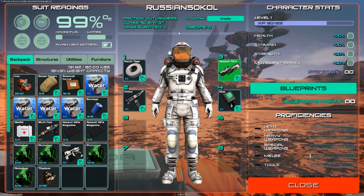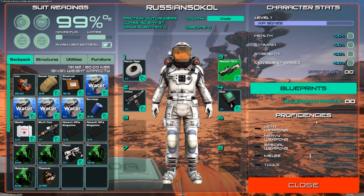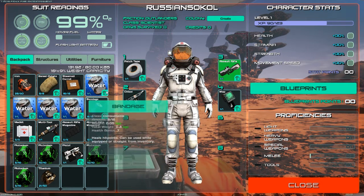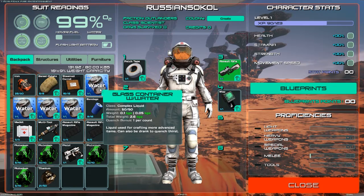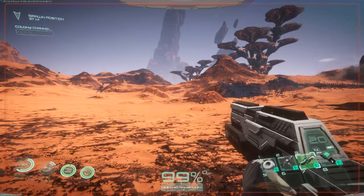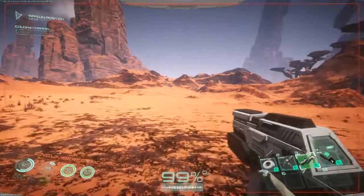I guess we can create a colony and everything too. I'm clicking on blueprints but nothing's happening. I do see water listed - apparently liquid is used for crafting more advanced items. So apparently in this game we don't actually have to eat or drink.